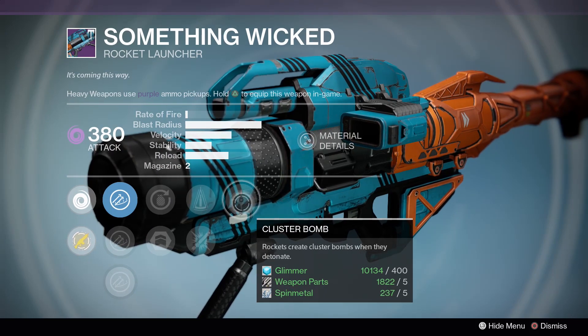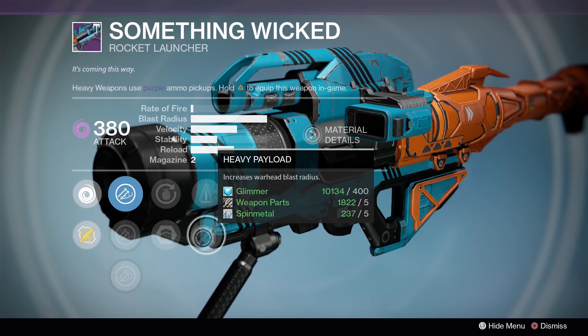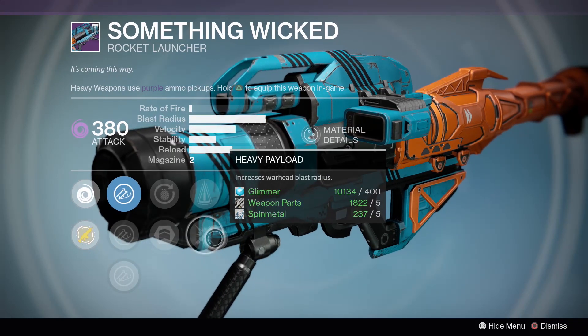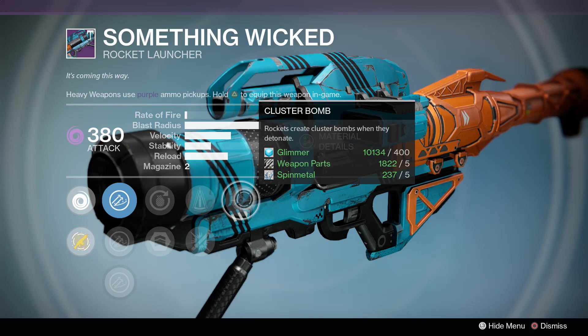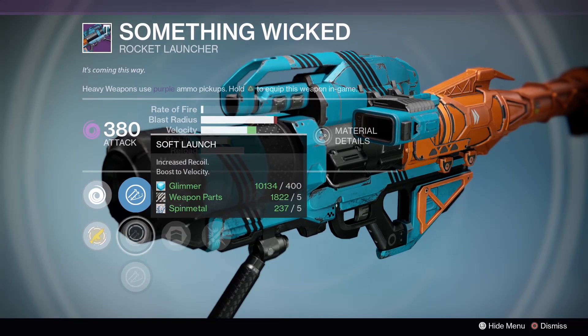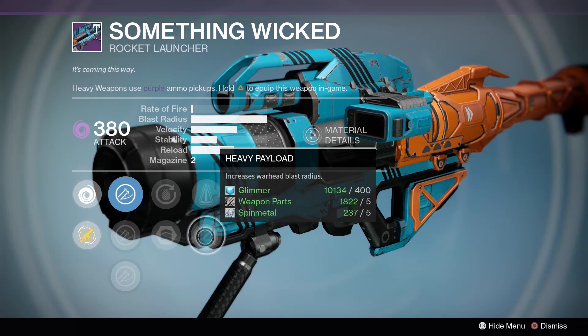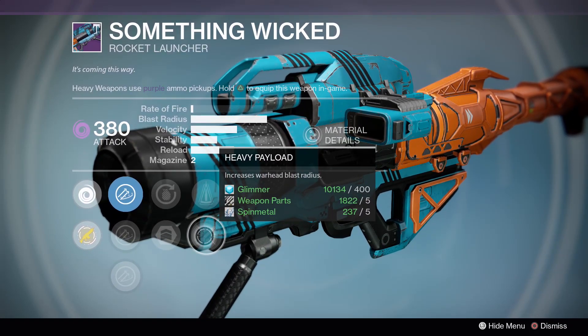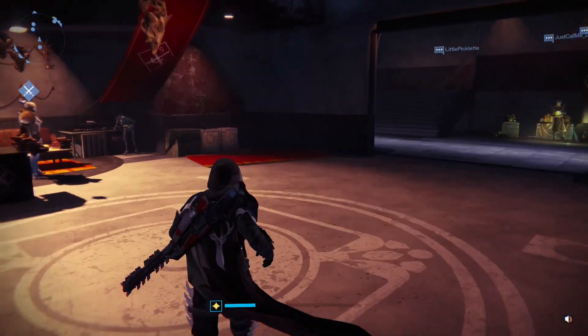Something Wicked: Cluster Bombs. You know how when I was gone, all of a sudden everyone suddenly discovered that Cluster Bombs are amazing on the Axis fight? There you go. It does have Soft Launch and Heavy Payload, so you'll be able to up the velocity a little bit more and then still increase the blast radius. If any of that appeals to you, pick it up.